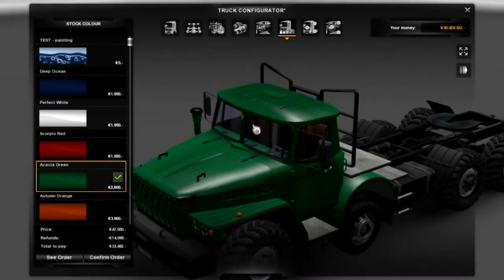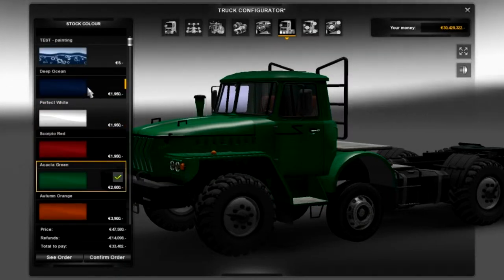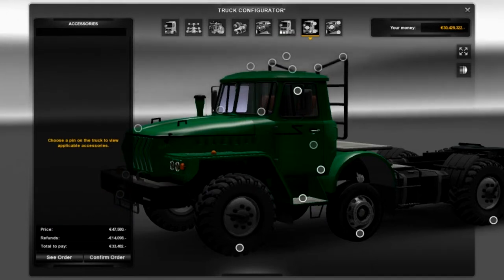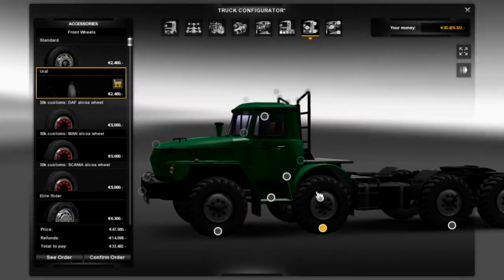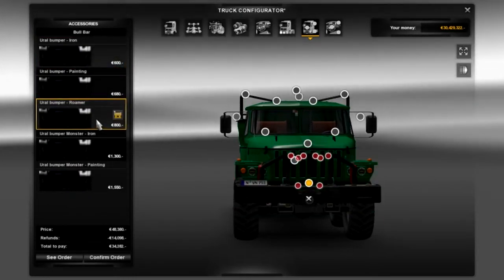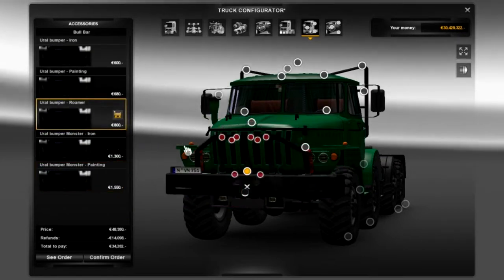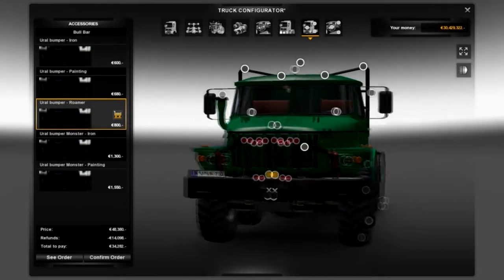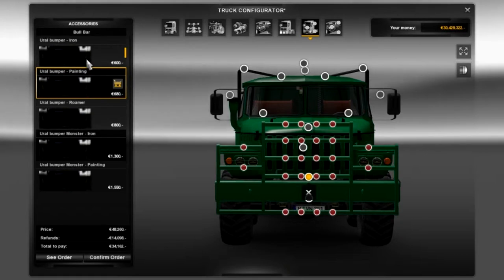Here we are where we can choose the different paintings for the truck. Obviously we can have all the bulk standard paintings, but we'll take this into the paint shop to do the paint work, so we're not going to worry about painting on this option here. Let's see what accessories we're going to do — we can change this tile. Ladies and gentlemen, that's how it should look. We'll definitely go for that. There are five different bull bars that you can add, and obviously you can add all different accessories to them.